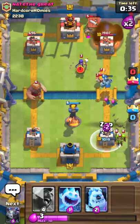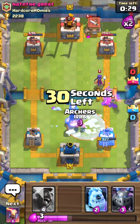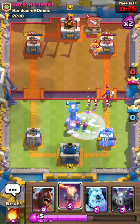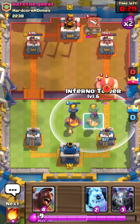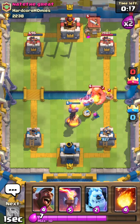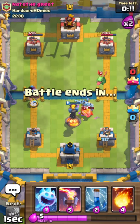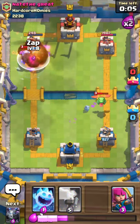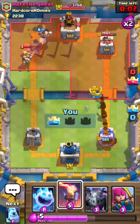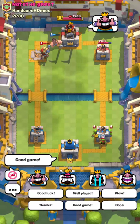I can just drop an ice spirit with archers to take out that giant. If that witch does take out my inferno tower, I have another one ready. Looks like I won't even have to worry about it — I'm gonna come in with my own push. I should be able to grab his tower off this. His tower falls — our tower still standing strong, and that's the game.